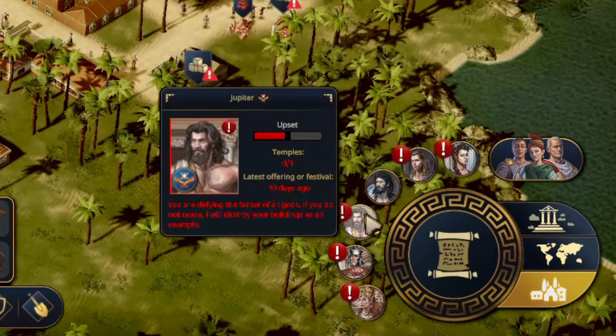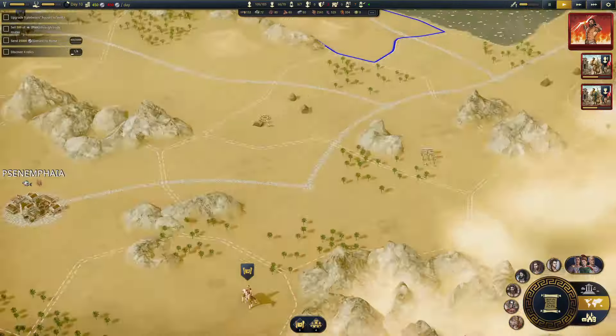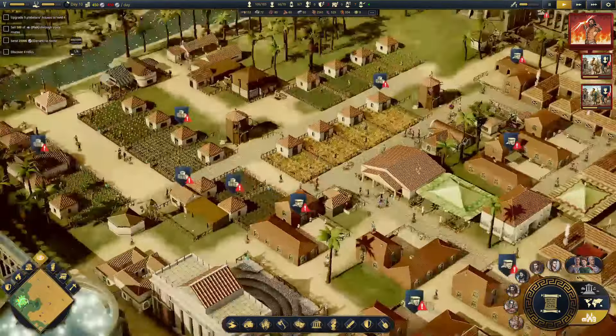However, let the favor meter dip into the red, and you might find yourself with a very pissed-off Jupiter on your hands. First time this happened to me, he blew up a school and then a hospital. And finally, Citadelum sports a no-frills combat simulator that, while far from perfect, is more entertaining than I'm used to seeing in city builders, and it adds a healthy dose of violence to the otherwise methodical act of economy management.